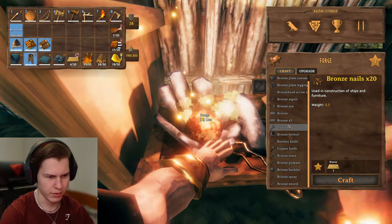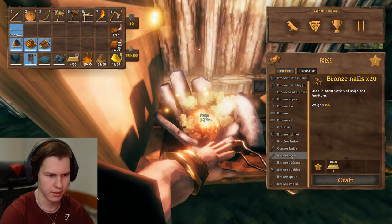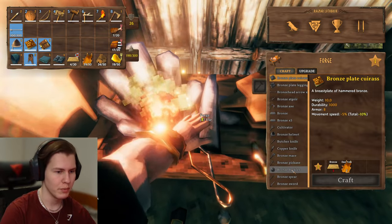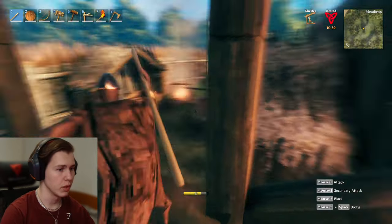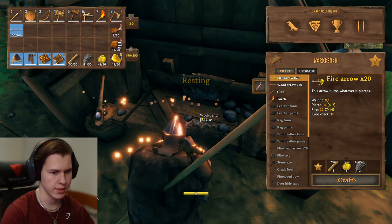What do we need for the cape? I remember there was a cape but we cannot make that yet. I also want to make some weapons and other tools and the shield, so we will need to get a lot more bronze. We will also need to make some fire arrows — those are really effective against the elder.